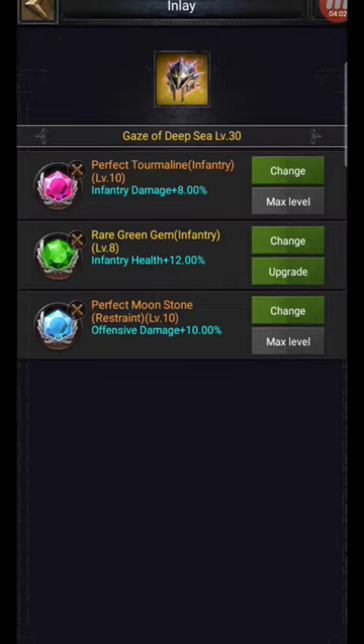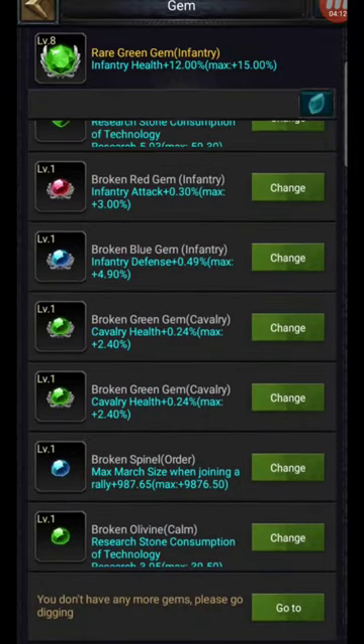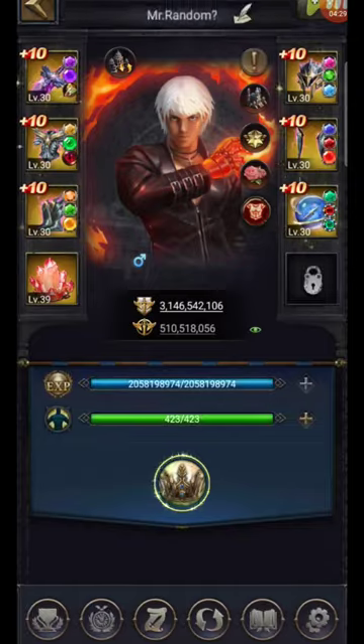On your helmet, top of the shop you should have a troop damage gem — whether it's infantry, cavalry, whatever. Then you can have a troop health gem, infantry for me. I don't really have a lot because it's the mining event and I've blitzed through everything. Last but not least, I've got a perfect moonstone on there. That could be switched between offensive damage and offensive damage reduction — you can't have both, and a lot of people get a bit muddled up with that.